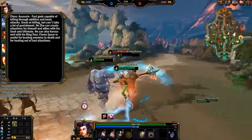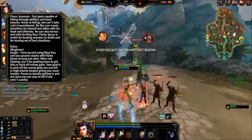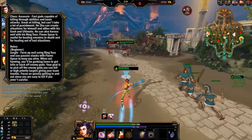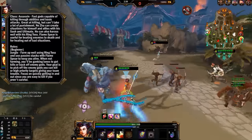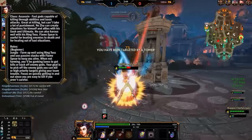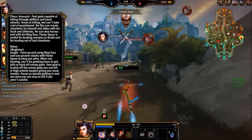When it comes to beginners, it's gotta be jungle. You farm up really well with the ring toss, and use your passive stacks with Flaming Spear to keep you alive. When not farming, you can gank lanes effectively to get kills or back off enemy gods. Your goal as a jungler is to kill the enemy gods — kill them so they give your teammates less trouble. Focus on high-priority targets giving your team trouble, so they can just do more. You want to quickly get in and out, since you're very easy to kill if you're not careful.